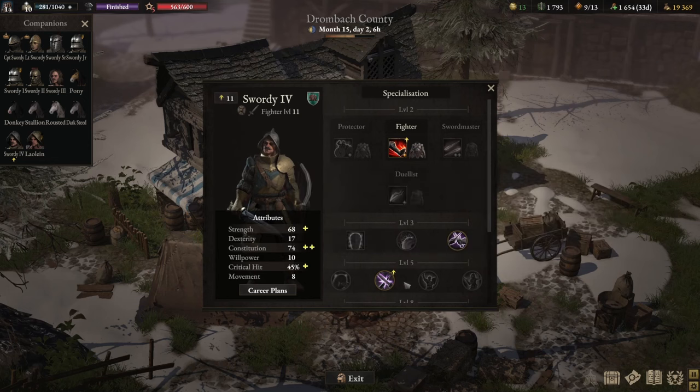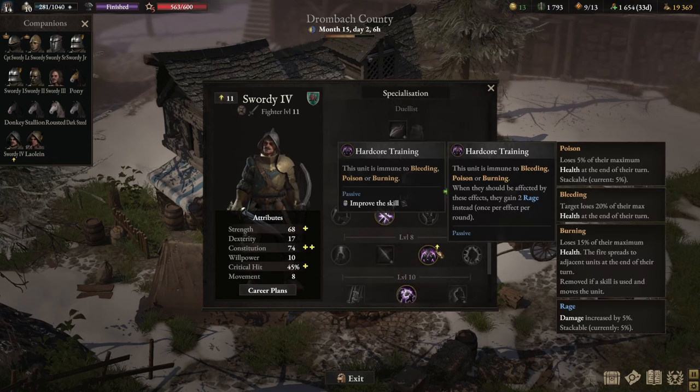At level 8, you become even more of a tanker and damage dealer. Take Hardcore Training and upgrade it. The base skill means you won't bleed, won't get poisoned, or burn — which is fantastic since any of those statuses depletes your health and ignores armor. The upgraded Hardcore Training gives you 2x rage, which increases your damage by 10% (5% per rage) for every status you are immune to. So not only do you not have to worry about poison clouds or burning fields, you should actually run through them to get more damage, and it stacks throughout the battle.